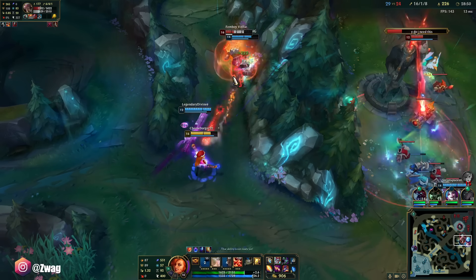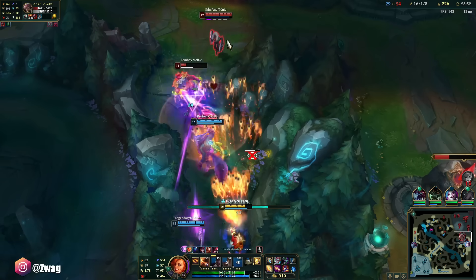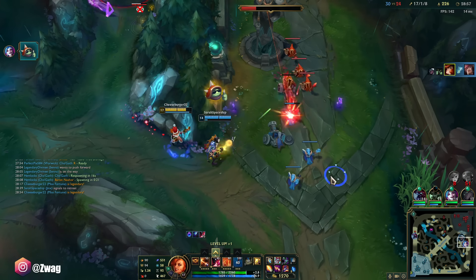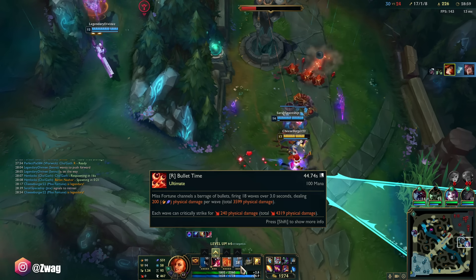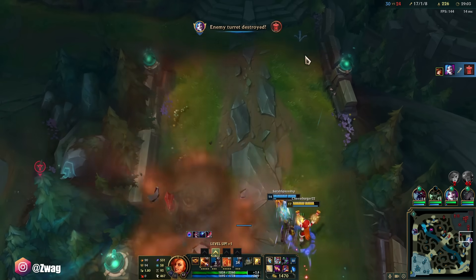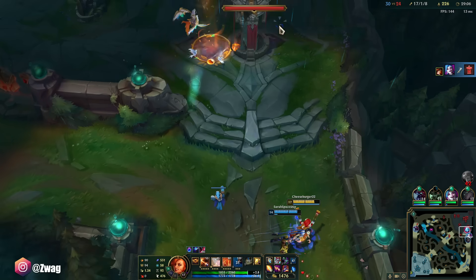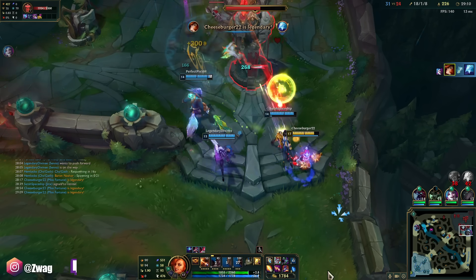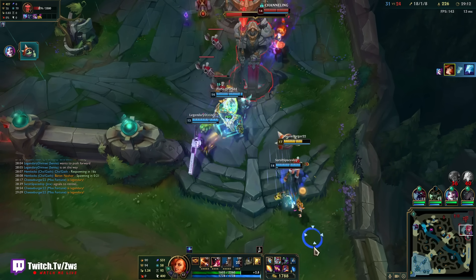He can't move either. My ult did something. I melt turrets. With one minion — let's see how much I can do to this tower. She just died to my E. She's behind us, watch out — she didn't ult.